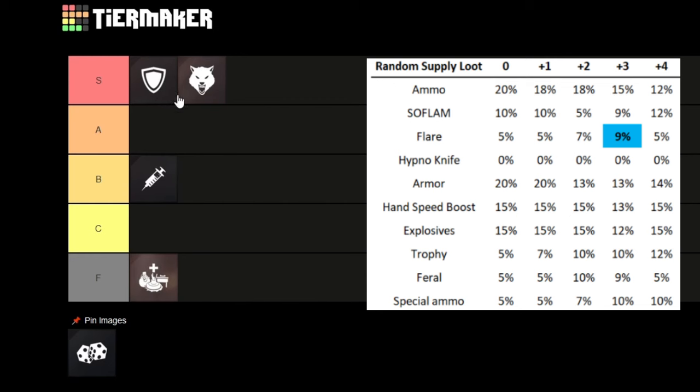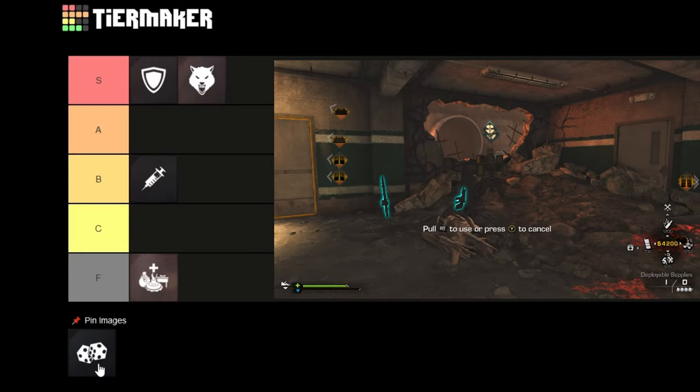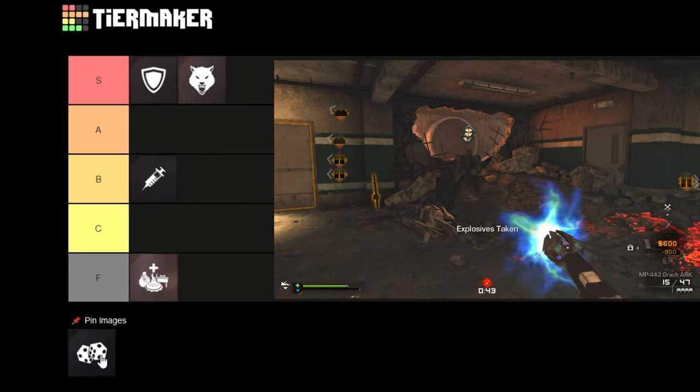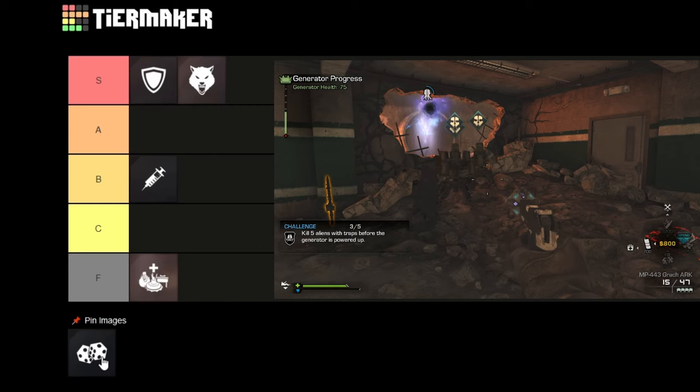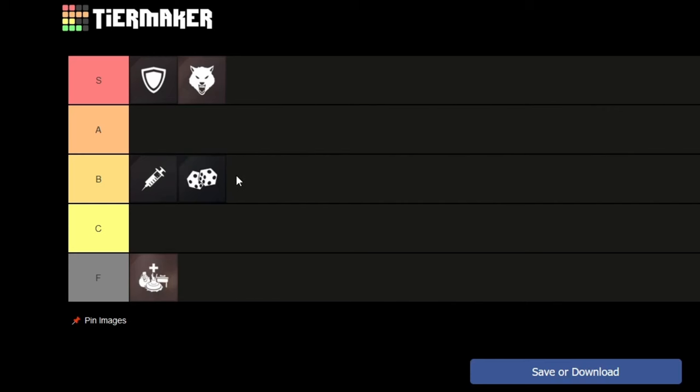The ammo can be kind of annoying because it will override your Crypto Slayer ammo, but the big thing is the tactical equipment. If you spam enough random boxes you're guaranteed to get a lot of tactical equipment — flares, trophy systems, and Hybron knives are really busted. If you have a third person just spamming these boxes, you're pretty much guaranteed to have a flare for every hive, a Hybron knife for every rhino, and you can spam a lot of trophies. Trophies can block black holes from ancestors, by the way — they're pretty great.